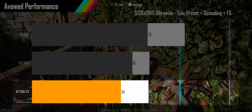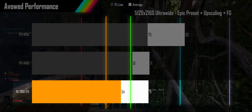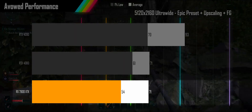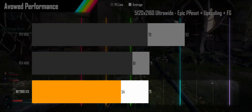The 7900XTX is seeing 1% lows that do dip below 60 but stay well above the 45fps needed to maintain variable refresh rates. So you're getting smooth visual performance, but with inputs below 30Hz there is some sluggishness in the mouse feel, so despite the higher frame rate the snappiness is just not there.